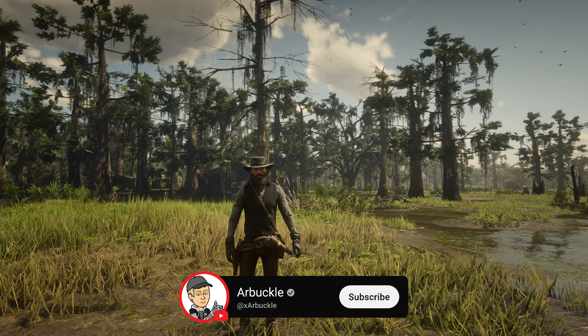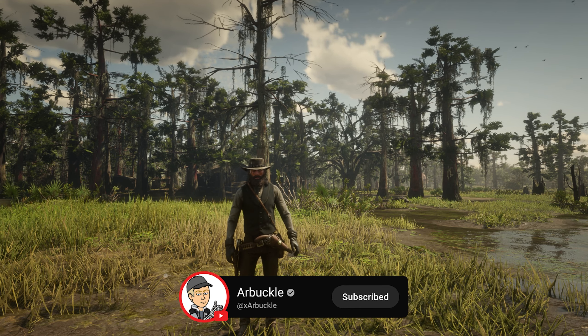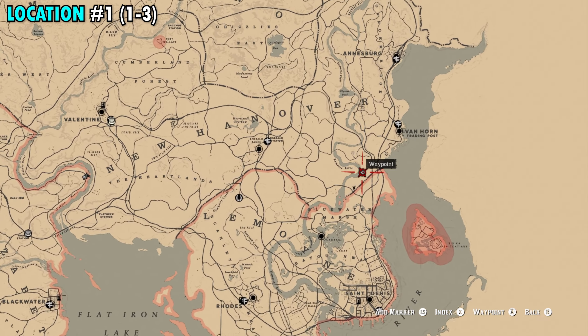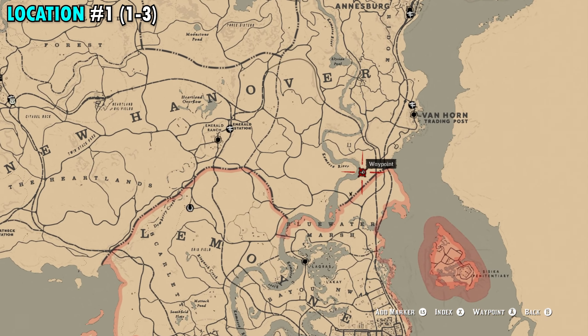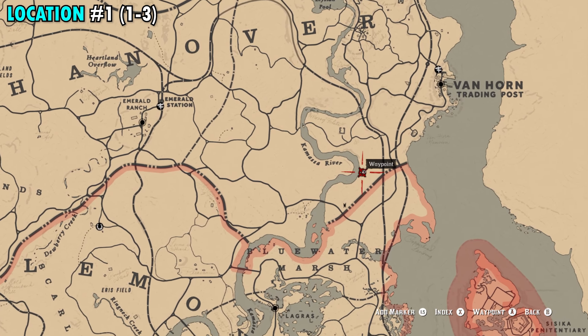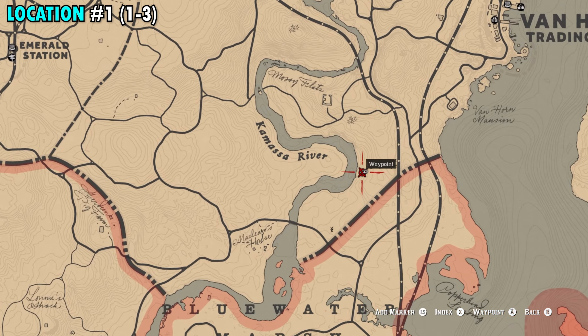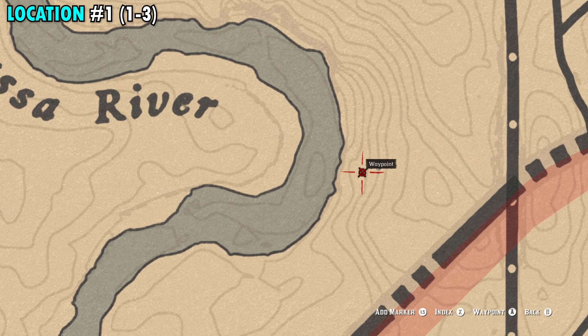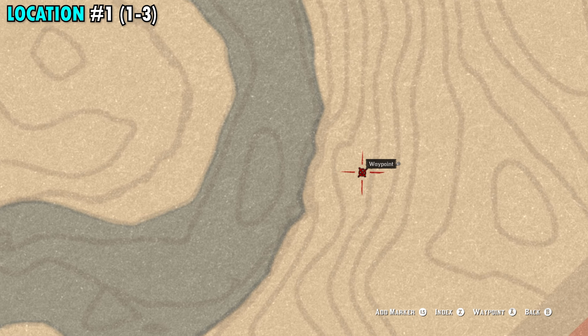Hey everybody, in this video we're going to show you where to find 40 Oleander Sage here in Red Dead Redemption 2. Let's jump into it. We're going to start off on the far eastern side of the map, just southwest of the Van Horn Trading Post. Our red marker is going to be found on the right side of the Kamasa River, right here on your map.